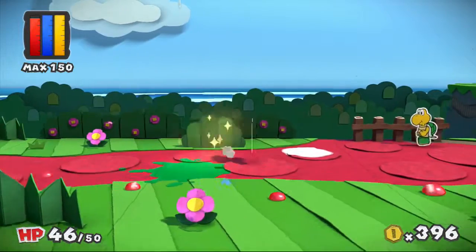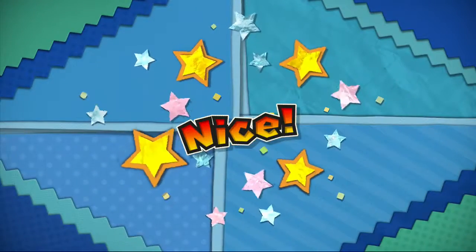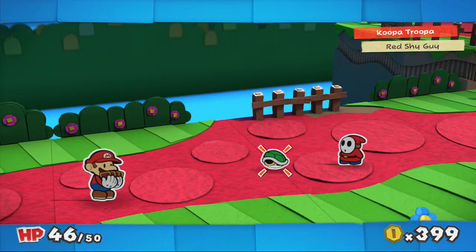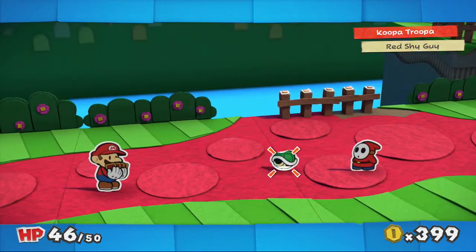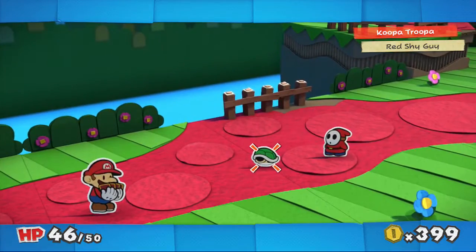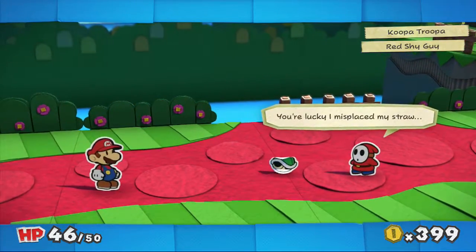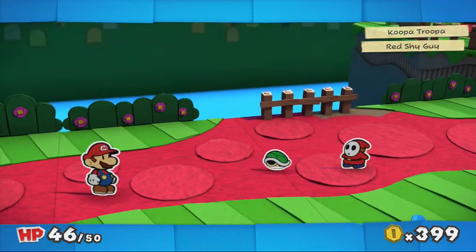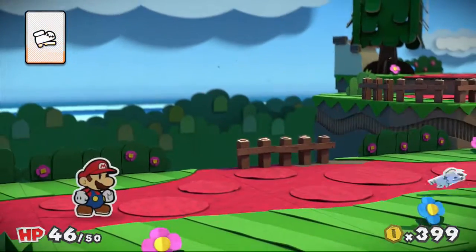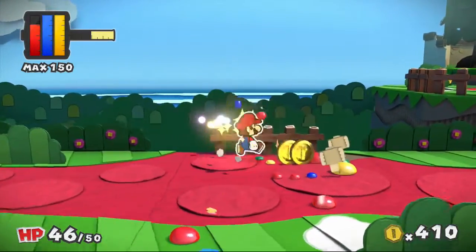Hey it's a Koopa — oh god, is he an enemy? He probably is, we've not seen one yet. I kind of thought I was just being a jerk because he didn't do anything to me. Here it goes — how do I switch? Do I have to attack him in the front? He's in his shell. I want to attack the other guy. The hammers are probably what we need against this guy, to be honest. I wouldn't be surprised.